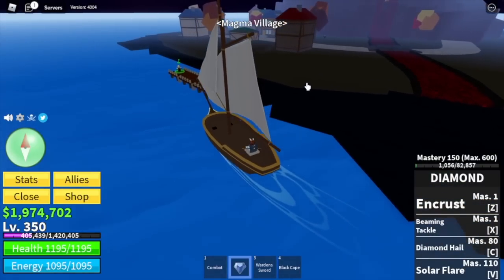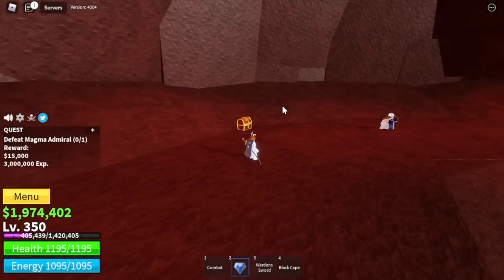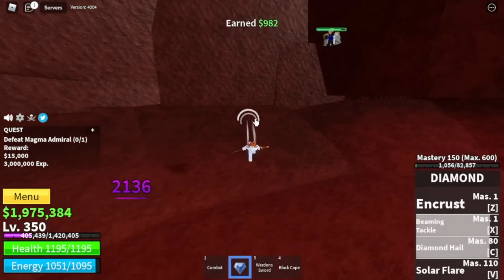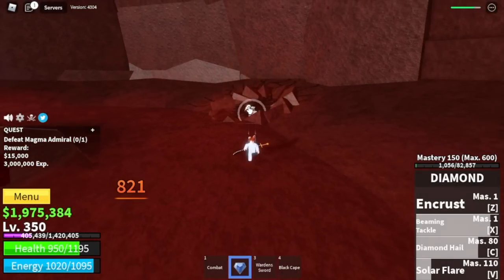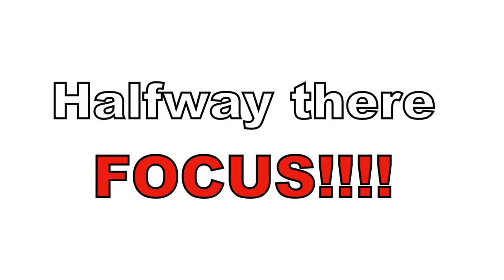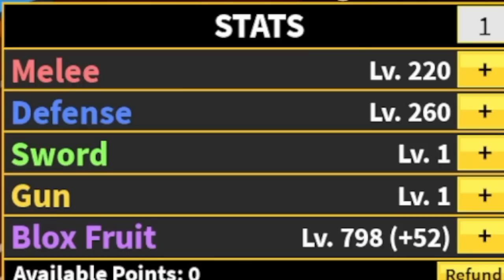Next island is the Magma Village. We're gonna start defeating the Magma Admiral — jump into the volcano just like a superhero. To defeat him, just use your skills but make sure to dodge after every skill use. We're able to dodge his skill, then use our own skill, dodge his skill again, and defeat him. We are halfway there, so let's focus. Our goal here is to reach level 425. Stat check: 220 melee, defense 260, blocks route 798.